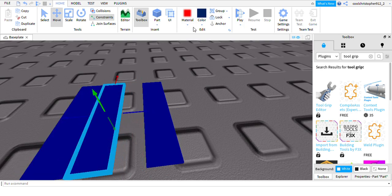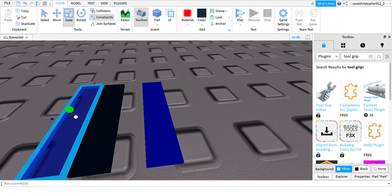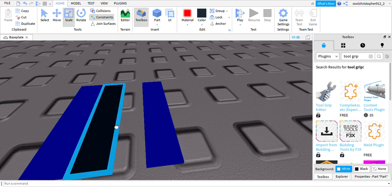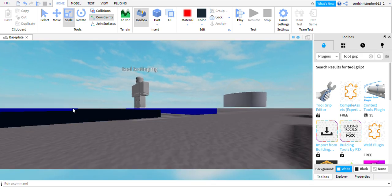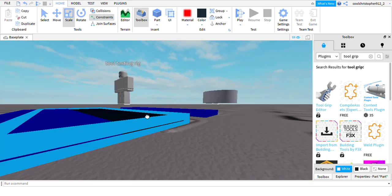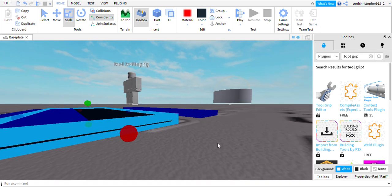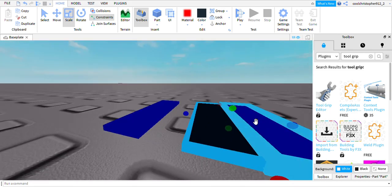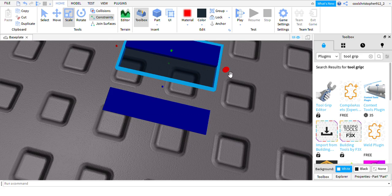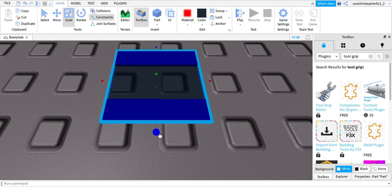Now that you duplicated it, make this top piece black. Then go to the keycard side and scale it up a tiny bit. The black one should be just a tiny bit lower than the keycard. Make sure it's scaled out a tiny bit so you can't see it glitching, then scale it down all the way. Do the same for the other side.